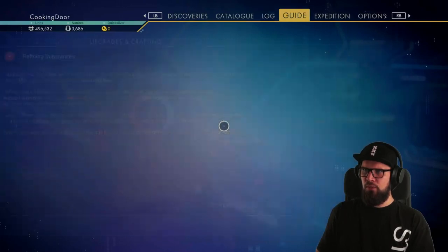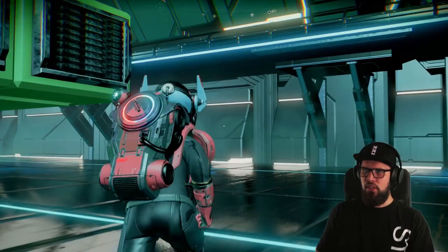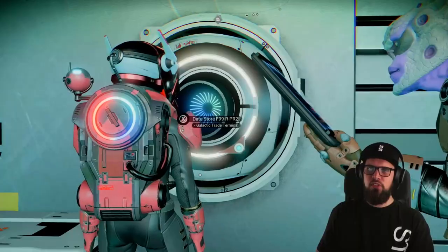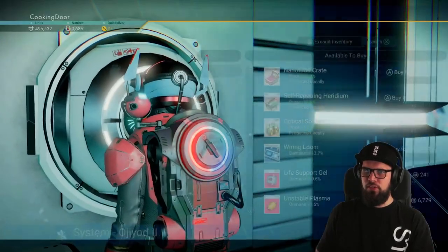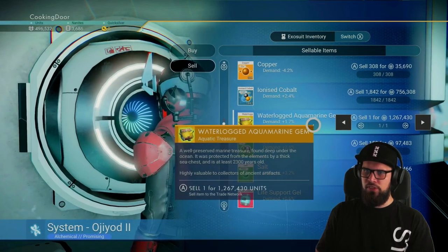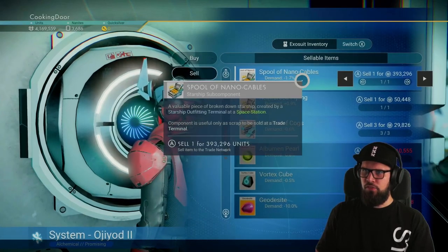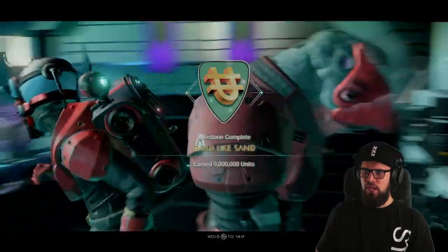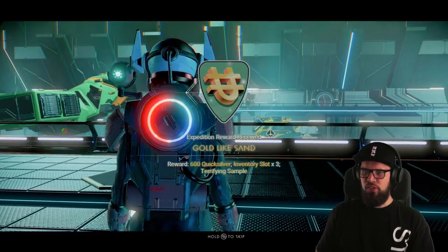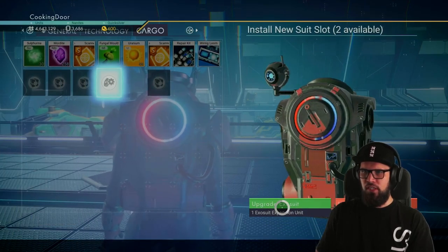The last milestone to complete within this phase of the expedition is the Gold Like Sand milestone, which will require you to earn 9 million units in total. We have been rewarded some valuables throughout the previous phases and grabbing that ship gave us quite some money and valuables to sell. Make sure to interact with the galactic trade terminal and choose sell. Go through your items and see what you can sell that's of high value — for example the water-clocked aquamarine gem, the ion capacitors, the subatomic regulators, and other spare parts. As soon as you have reached 9 million units the Gold Like Sand milestone will be completed, rewarding you with 600 quicksilver, 3 inventory slots, and a terrifying sample. Use the inventory slots on your cargo slots in your exosuit.